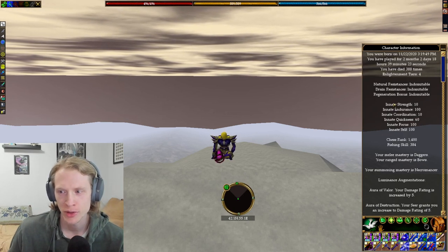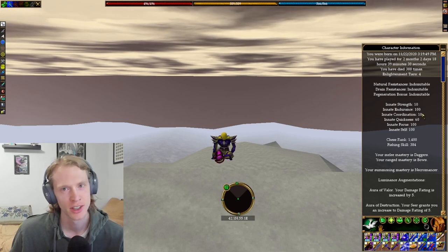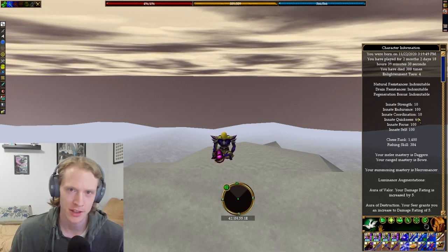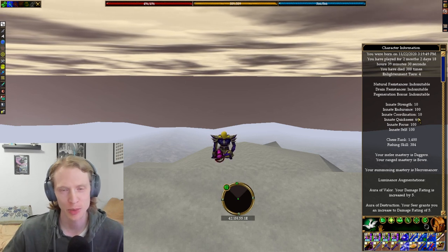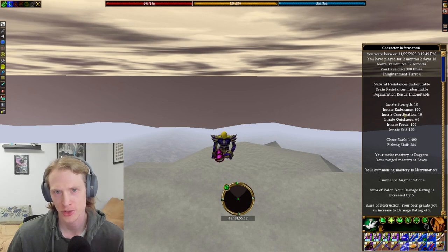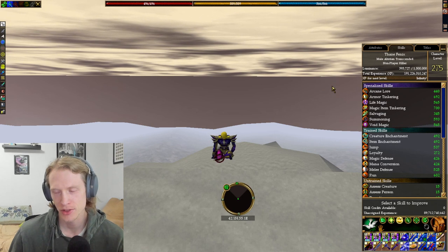For my innate attributes: 10 strength, 100 endurance for summoning, 10 coordination — because I wanted to run fast, so I have quickness instead of coordination, but probably should be 60 coordination instead of 60 quickness — and then 100 focus, 100 self, which just makes sense for being a void mage.